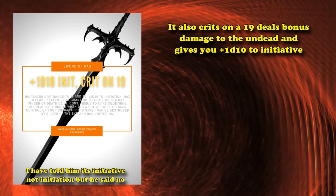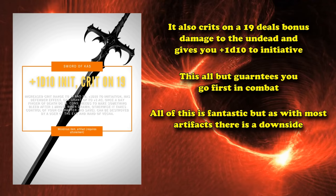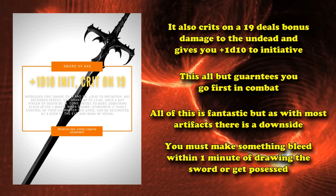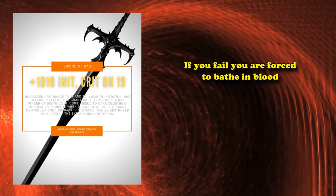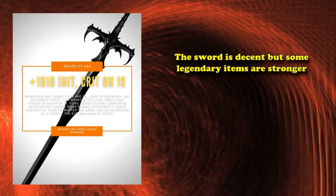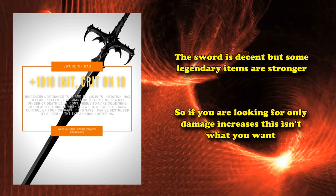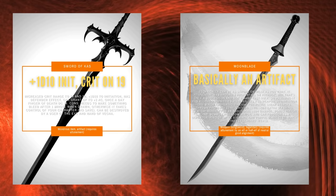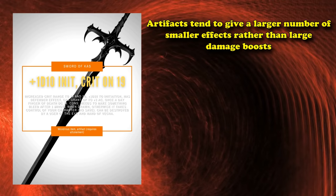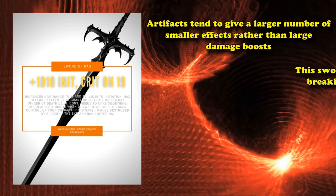That will almost guarantee that you go first in a round, which is great in everything. The sword does also have a downside where if you draw the sword, you need to make something bleed within one minute. Otherwise, the sword will take control of your character if you fail a DC 15 charisma saving throw, forcing you to bathe in blood. If you succeed, you only take 3d6 psychic damage instead. The sword itself is decent enough, but it is beaten by some legendary items when it comes to increasing damage.